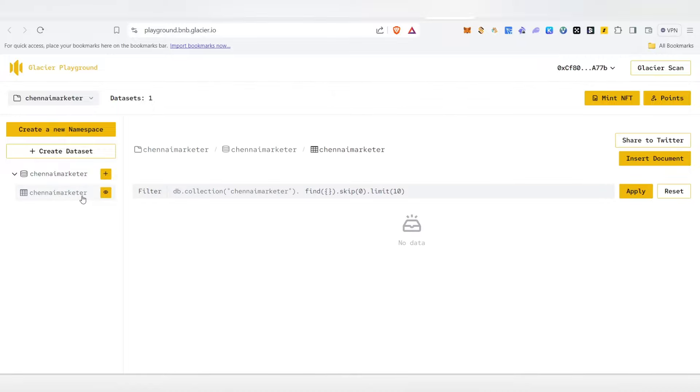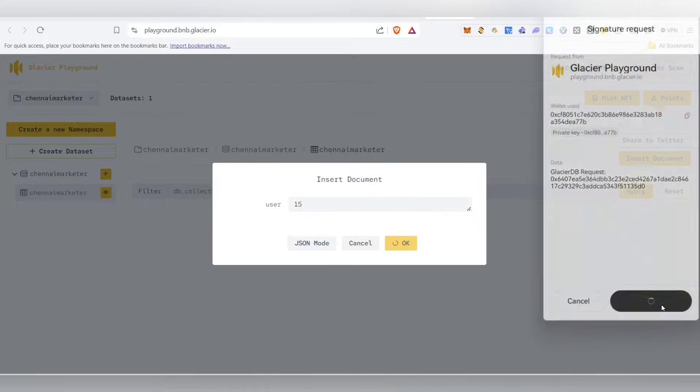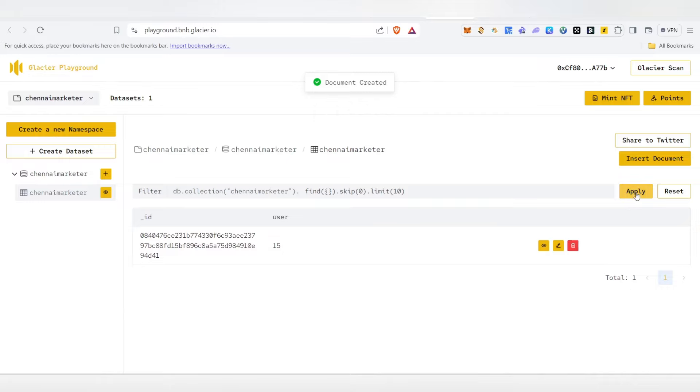Now click on insert document. You can insert as many documents as you want — I'm going to insert around 15. Just click OK, then click confirm, and it will be done. You can see the apply button — click apply and it will be updated successfully.